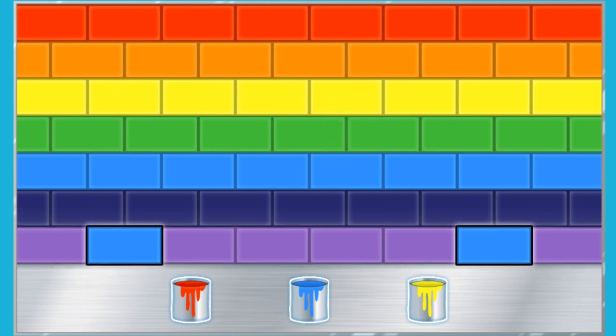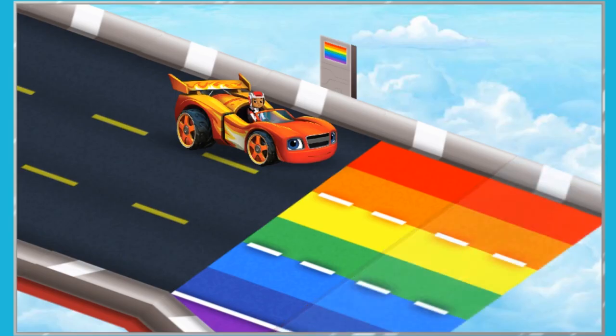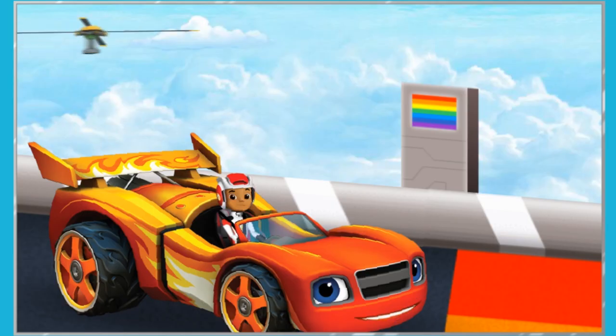Now let's fix the violet lane. What color mixes with blue to make violet? Perfect color! Sky Track, here we come! We mixed all the colors correctly. Awesome! It worked! We mixed and matched the colors and released the Sky Track. And I see the rotor!